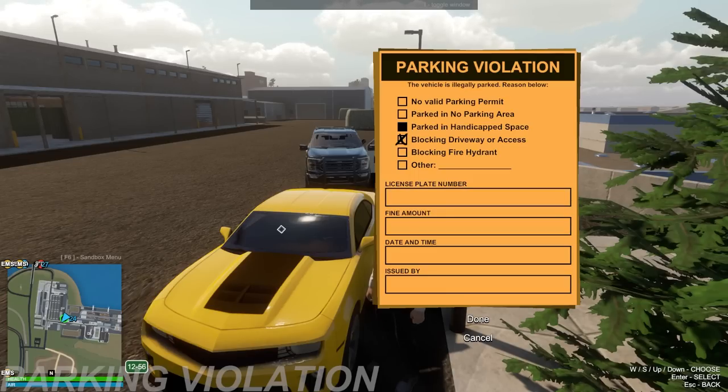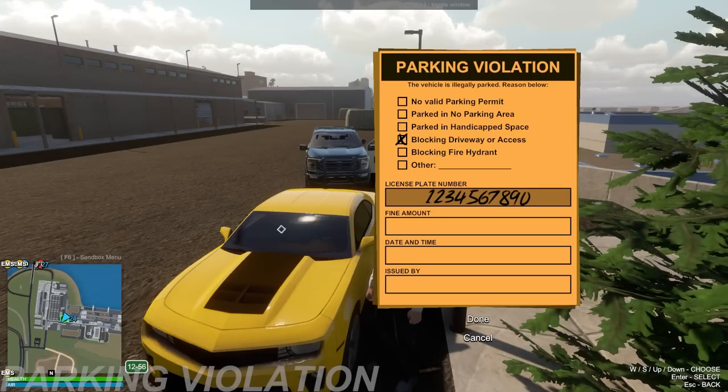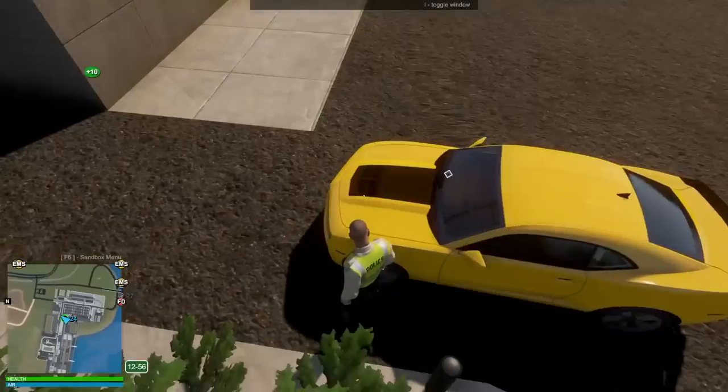Let's step out and write up a ticket. It's gonna have to be towed. Can I search the vehicle? Doesn't seem like it. There's no plates on this. We'll go with blocking driveway access. Oh, there's the license plate number — actually it just seems like a generic one-two-three-four-five. I don't think it has a real one. Let's go ahead and put the ticket on here.